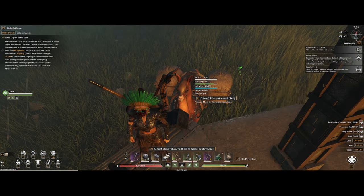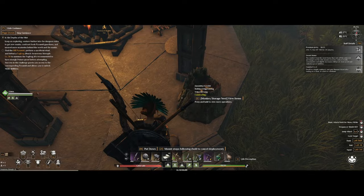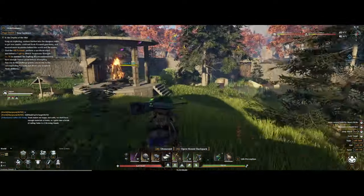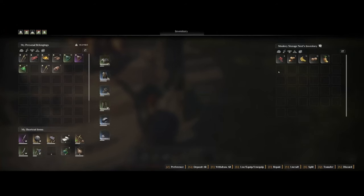Once you get them home, you can just drop them off near the monkey storage nest and they will start to collect berries and fruit around the area. As you can see here, I've just been away for about an hour or so and we already have ourselves some different kinds of food.